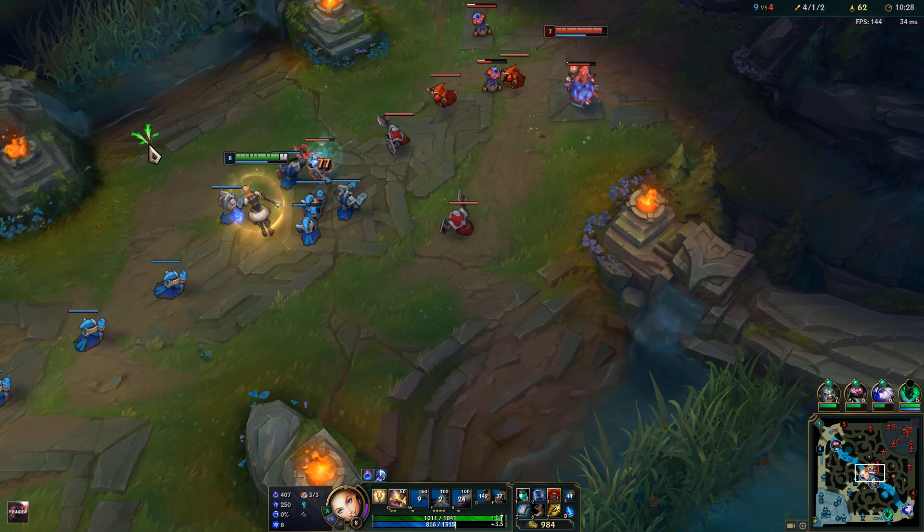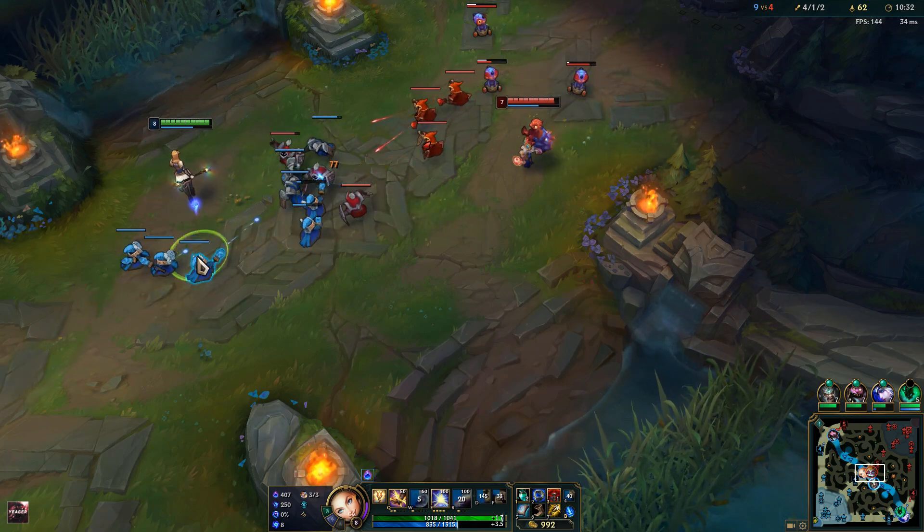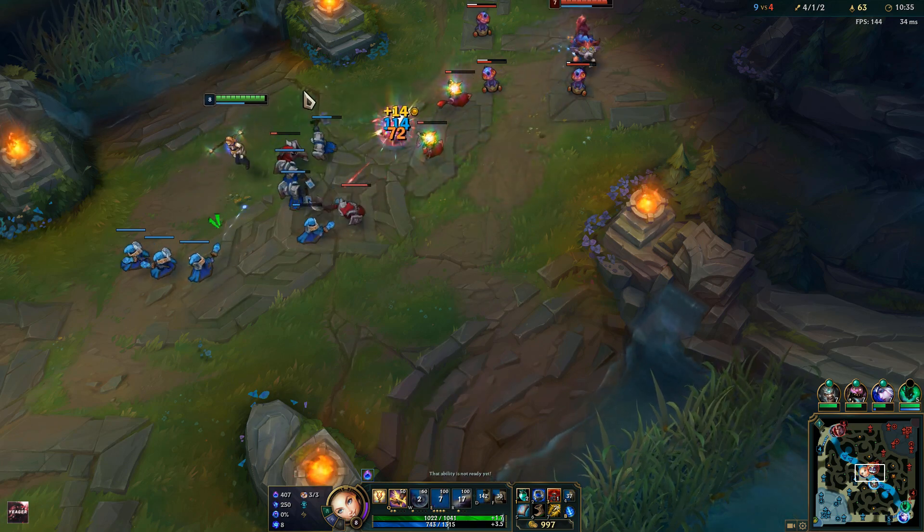Remember that your shield will shield your allies twice — first when you use it, and then when it returns again. So make sure to aim it so it actually hits your allies twice.